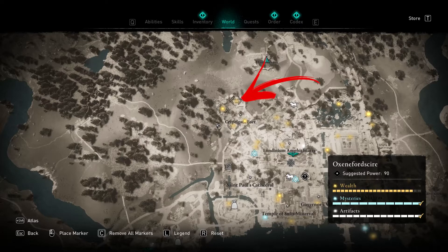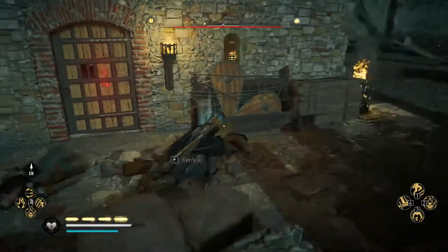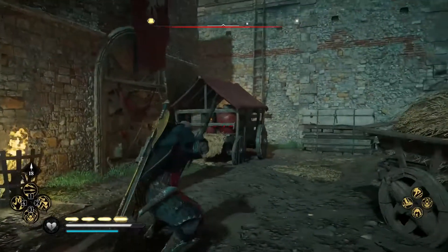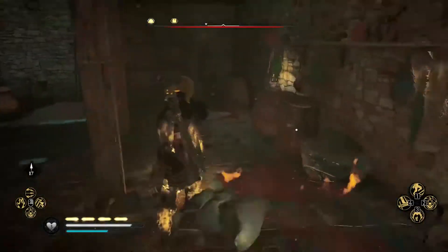Starting from the one in the top right corner, you will find that it is inside a building with a barred door. From the door, go to the right and you will notice a cart with some explosive jars inside. Shoot at it in order to destroy a side wall.